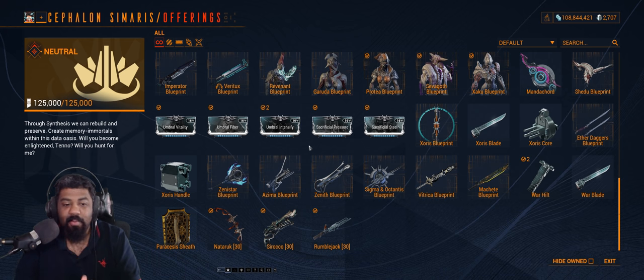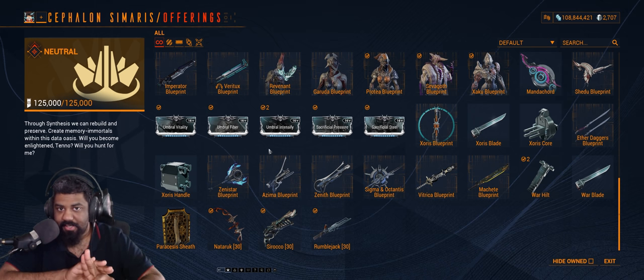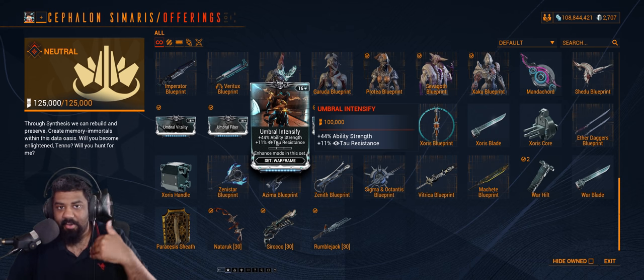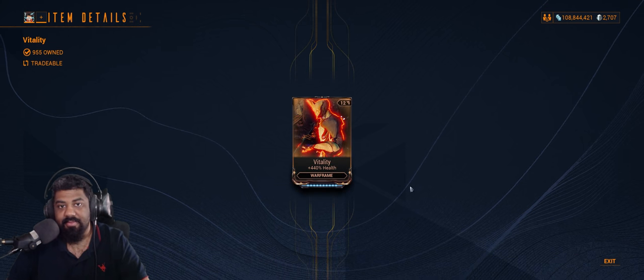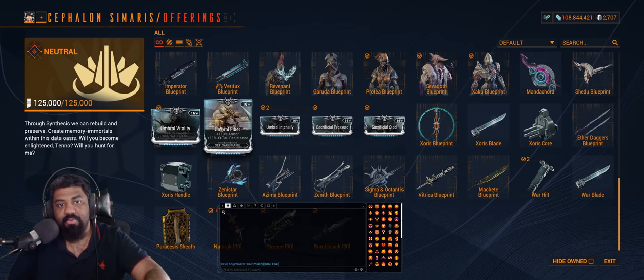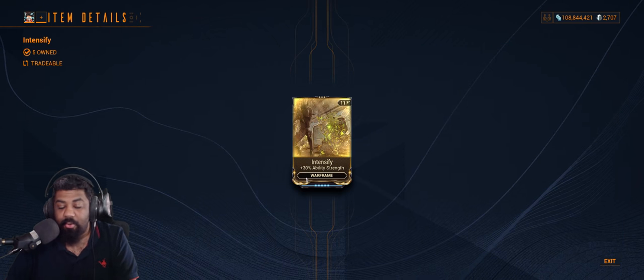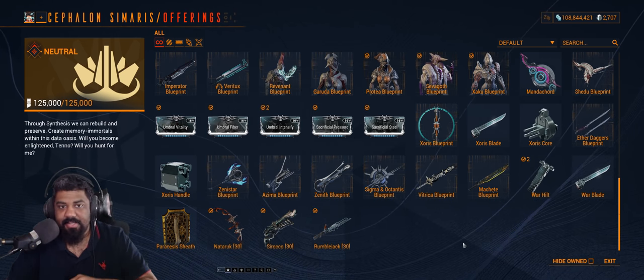If you're a fairly new player who just finished the Sacrifice quest — the Excalibur Umbra quest — you'll be rewarded with five Umbral mods, the only Umbral mods currently in the game. There are two you should really focus on. First, invest in Umbral Intensify, because it's just a better version of Intensify and the only one different from its regular counterpart. It gives you 44% power strength compared to the normal counterpart's 30%.